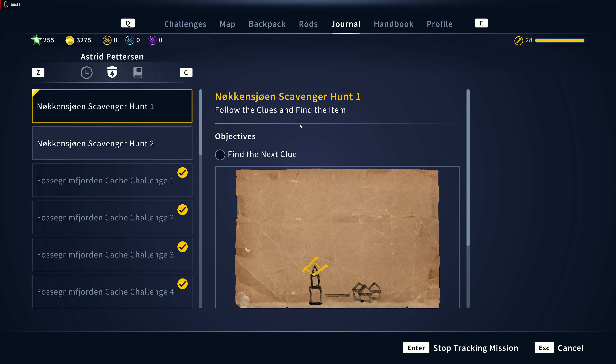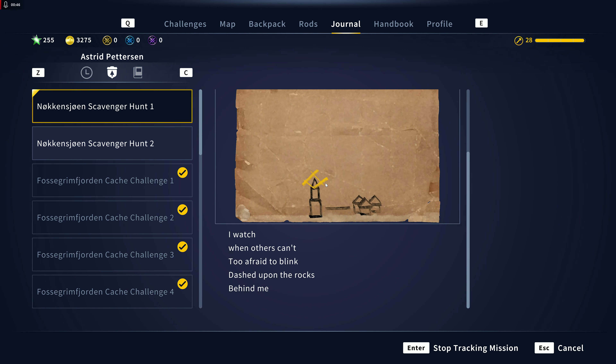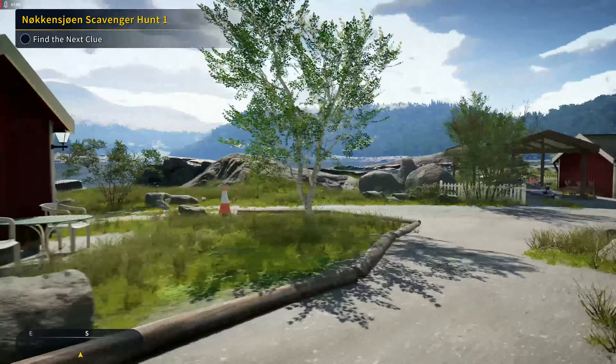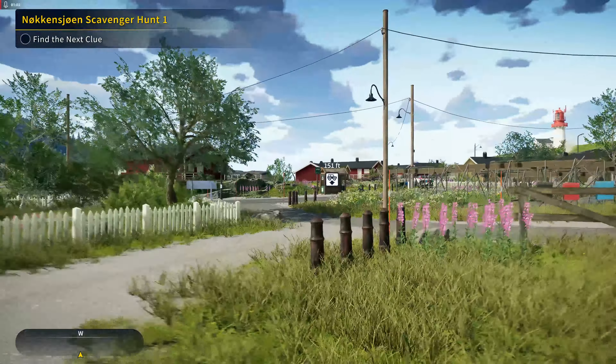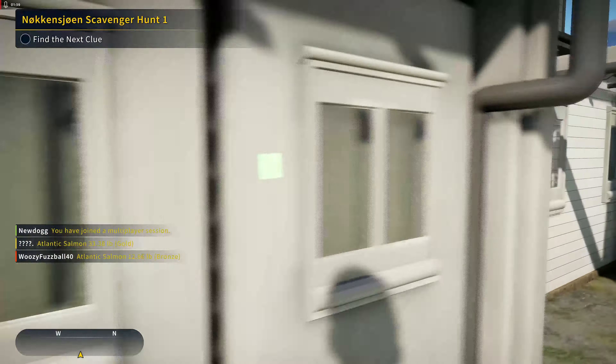Follow the clues to find the item. So we got a town and we got this clue: 'I watched when others can't, too afraid to blink, dashed upon the rocks behind me.' This is the big one right here — 'I watched when others can't' — that's a lighthouse. So we're going to head over to the lighthouse, and if memory serves correct, we want to go behind it.